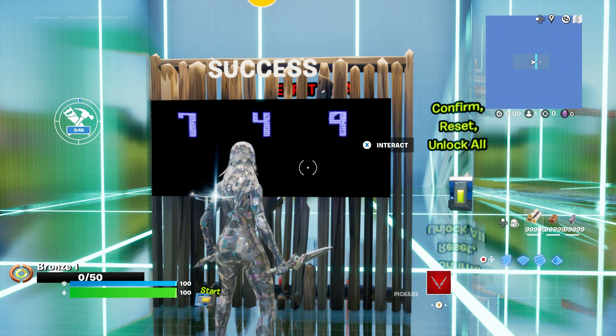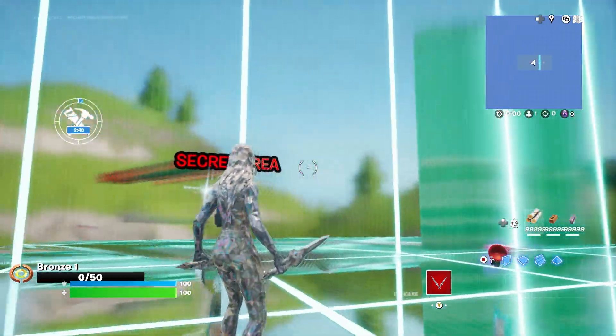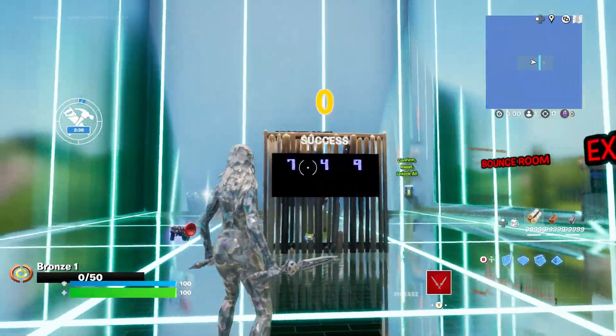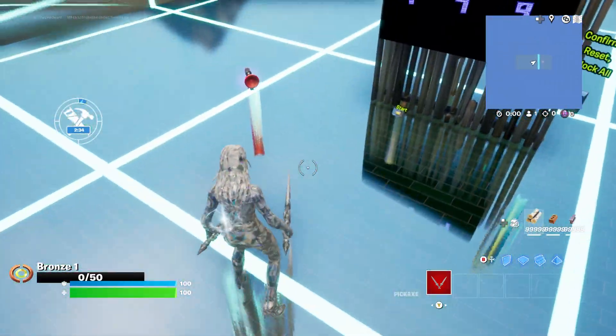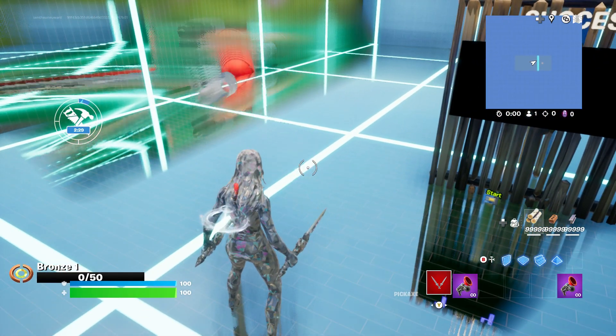You're going to spawn into the room. You're going to go all the way to the back where the phone booth is. You're going to do any emote. You're going to teleport to this area right up in here. Now spin around so you can kind of see where you're at. And as always, you're going to have the 900 second timer. Make sure that you wait that out so that you can get maximum XP for this map.